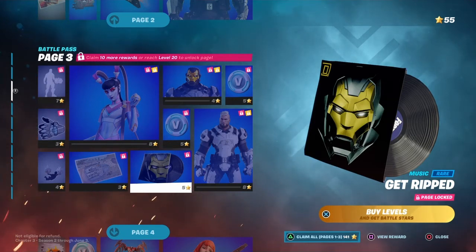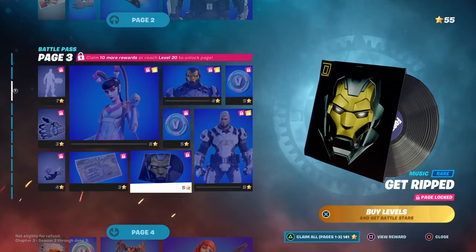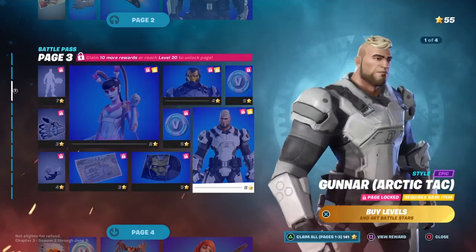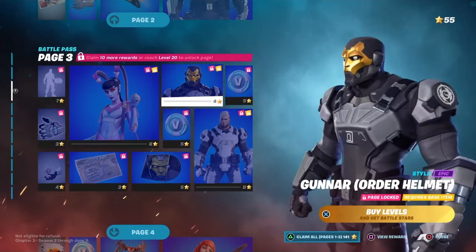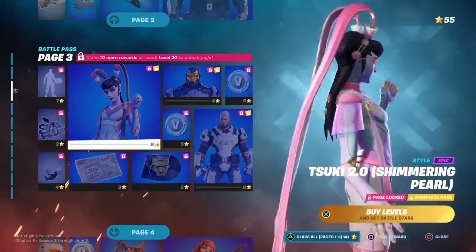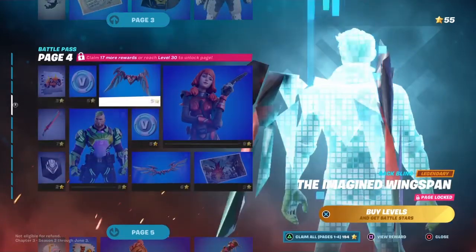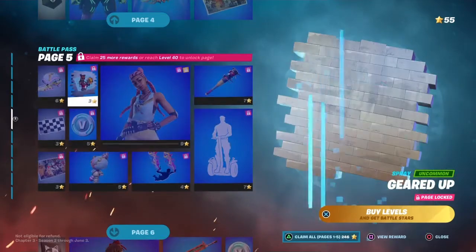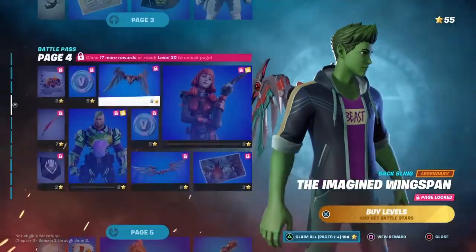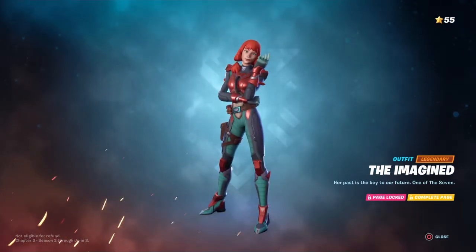Ooh. Get ripped. I like it. Alright, we got another style — white. Ooh, mask. I like it. Then we got this girl. She looks like Bubblegum. That is an obnoxious back bling, to say the least. Oh my gosh. Alright, we have one of the members of the Seven — one of the sisters.